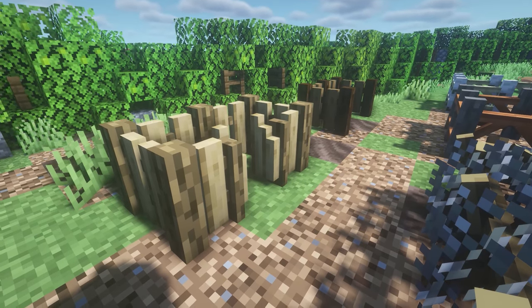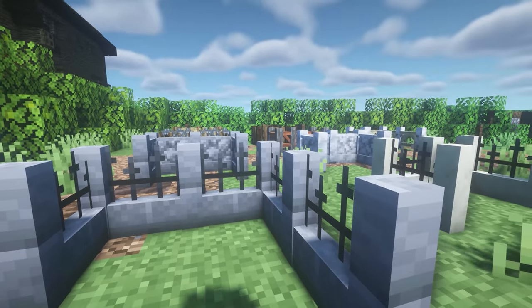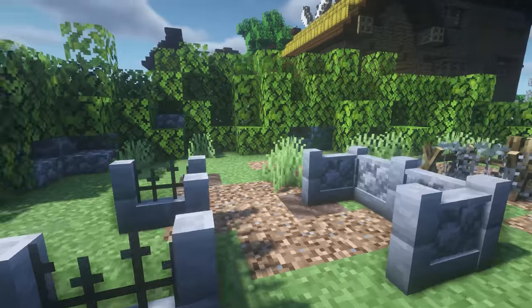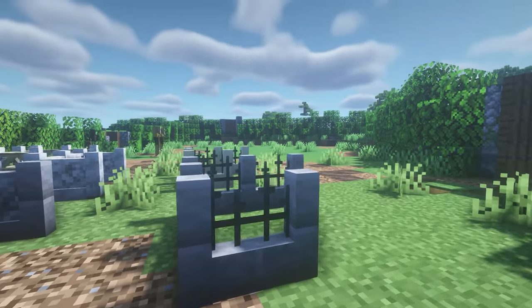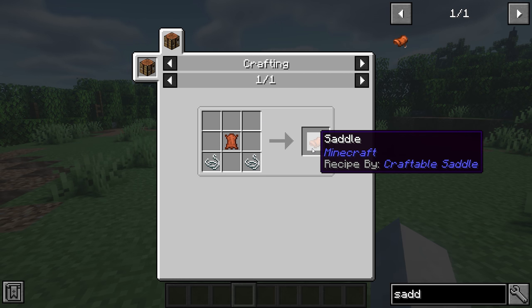Up next we've got Macaw's Fences and Gates, which adds some really nice fences and walls to the game. It also adds gates, barbed wire fences that actually deal damage, and walls with fences — which are my personal favorite.